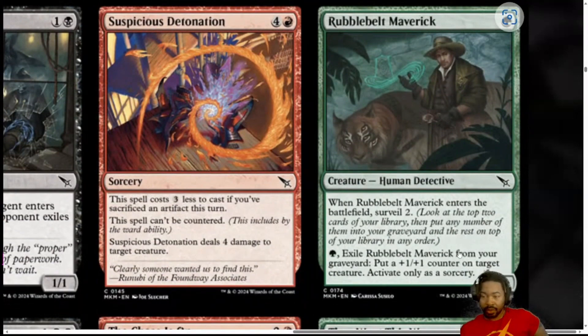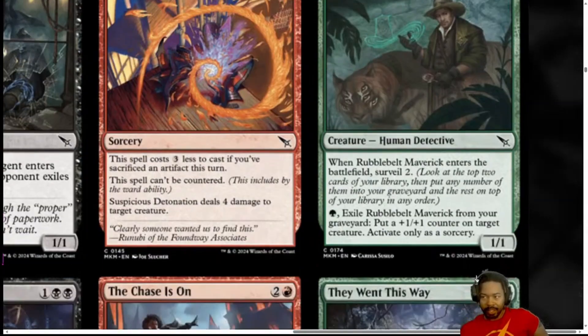Next, we have Rubble Belt Maverick. Green creature, Human Detective. When it ETBs, Surveil 2. And you can exile it from the yard for a green and put a 1-1 counter on target creature, activate only as a sorcery. It's a 1-1. A 1-1 for 1 that lets you Surveil 2 isn't bad. It's not overly exciting. It's not attacking too well. It can put a 1-1 counter later, so it has some versatility. I'm going to give it a 2. I think really good players who love green will be able to do it right with Surveil. But for me, in most situations, I'm going to look at this and be like, what else do I got in the pack? I'm going to leave that at a 2.